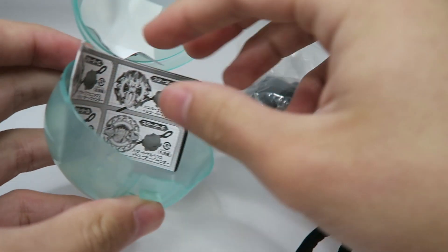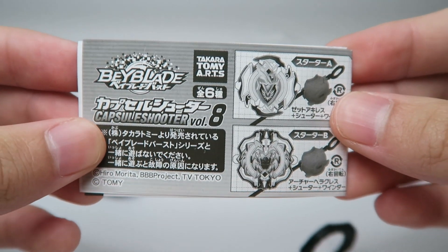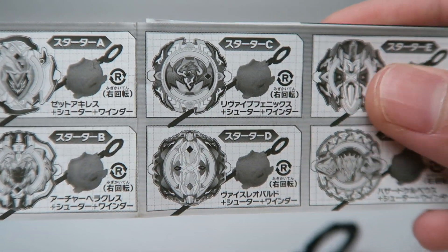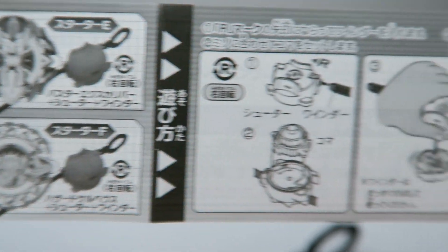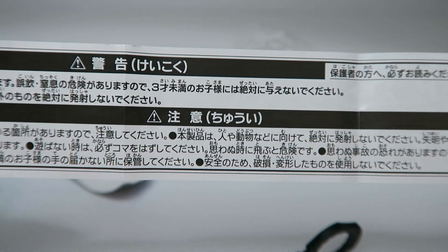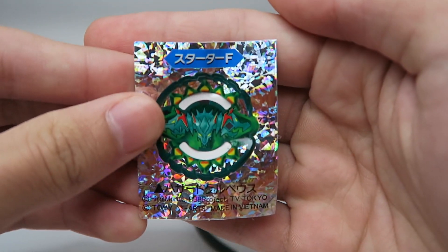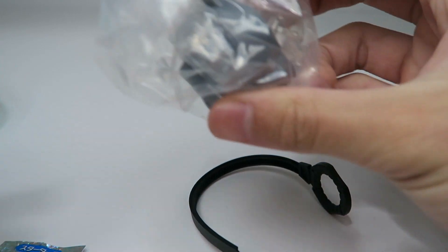All right, so we've got a whole bunch of stuff - let's take a look at this instruction manual. Here's basically everything it comes with: a Zed Achilles, an Archer Hercules, a Revive Phoenix, a Vice Leopard, an Excalibur, and Hazard Kerbeus - and I guess this shows how you launch everything. And here is everything else - looks like a sticker sheet. And here is the launcher and the Beyblade.